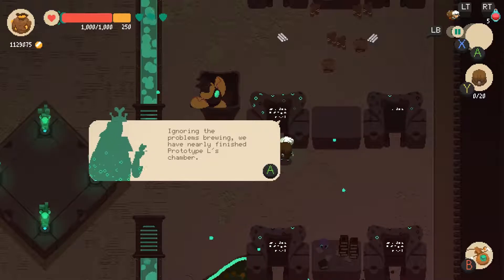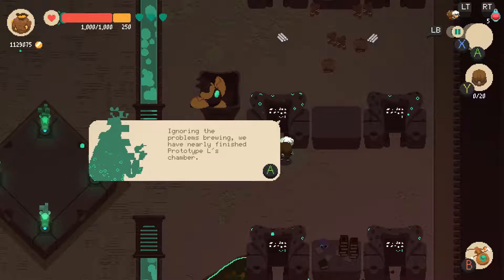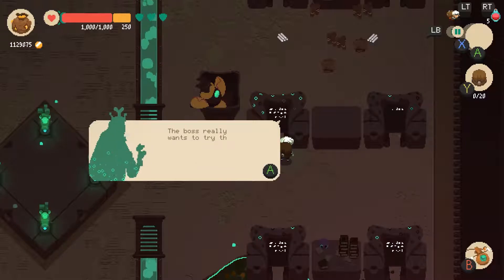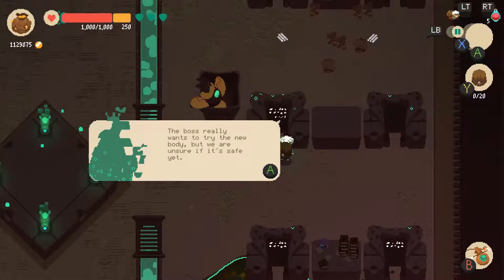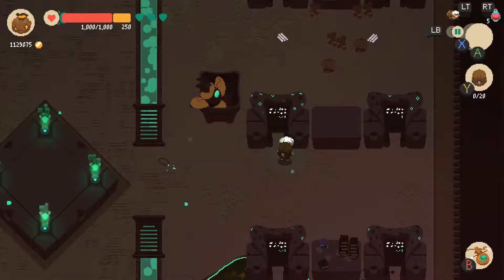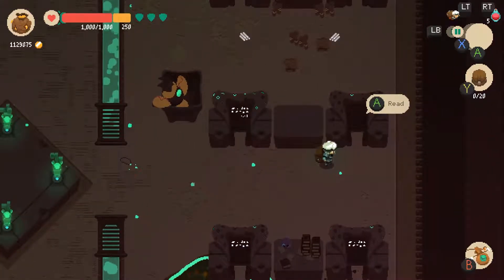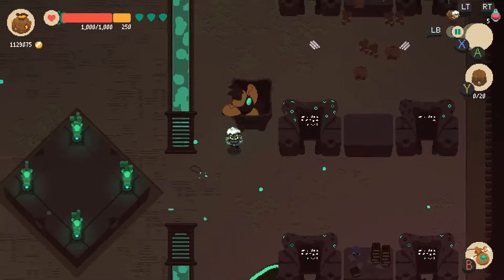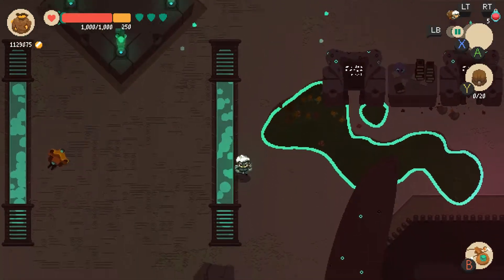Oh! Oh, that's what the orange one was - the minion! The green one was part of the Guardian, was part of the machines turning on us. Maybe that's Prototype L? Maybe that'll be the final boss? But the orange guy was definitely the minion, who was trying to find the keys, but he couldn't defeat the Guardians. 'The boss really wants to try the new body, but we're unsure if it's safe yet.' The new body? Are they the green stuff? Is that what's going on? Because they all have the green glowy bits on them.